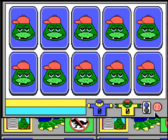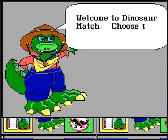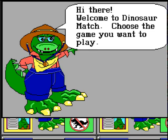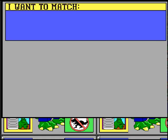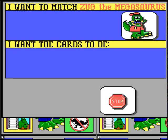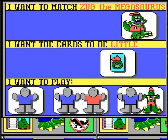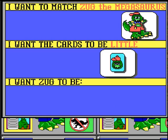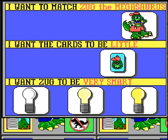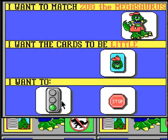Let me just try one more time — I'll play again with the hardest difficulty. We'll go to Zugg again. I want the cards to be little. I want to play with Zugg. I want Zugg to be very smart. Now I'm probably going to lose to Zugg here.